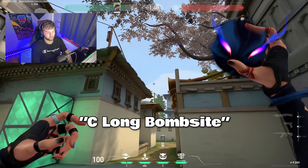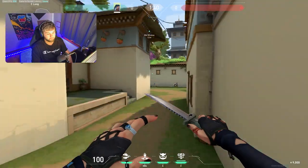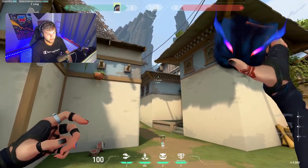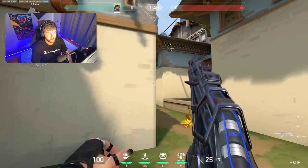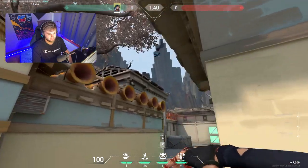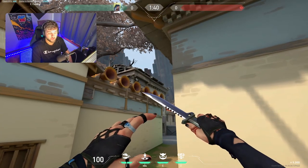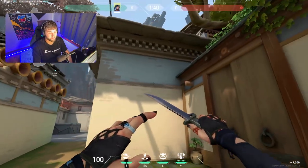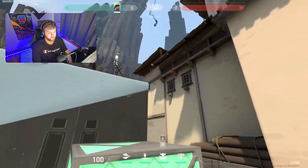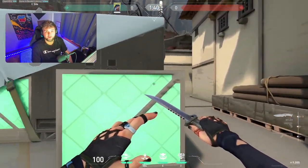Over at C long bomb site, aim for the top of the building and hit X when it's on top — this will scan all of C long. For pushing C, throw it on top of this building here with a long throw, and make sure you click X before it hits the edge of the building to scan all of site. My favorite haunt here scans everything and they will not be able to hide. Two great Fade haunts for C long are on top of this building and this building. Post-plant, throw it on this or this — it scans everything back CT and gives you all the info you need.